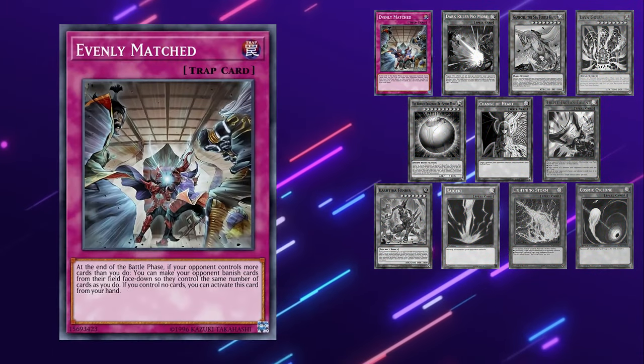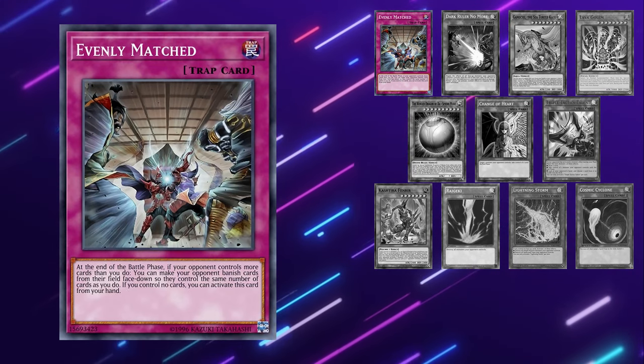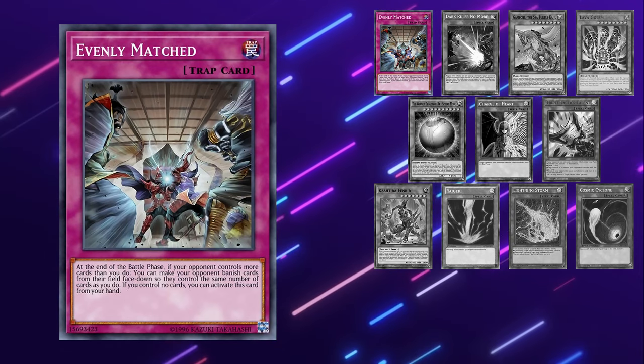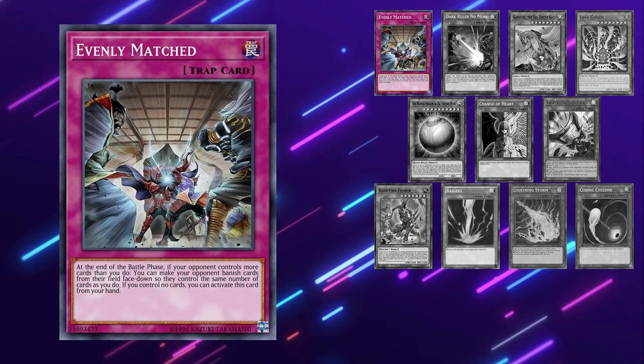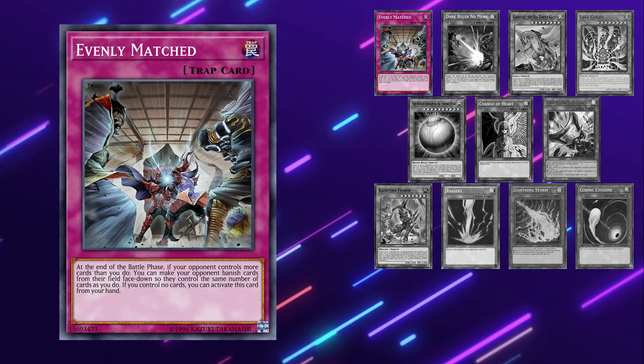Hand traps are not going to be as effective against Purely as other cards would be. In reality, board breakers have a much better time against the deck. Starting off with Evenly Match — in a situation where you're facing down an Xperia Purely Noir and both the field and continuous spells, it can be very nice. Most of the time they're going to be keeping the Noir, which shuts off a lot of the ability for the deck to recycle cards, but as is almost always the case with Evenly Match, you have to pair it with another card to get the most value out of it. Evenly also does absolutely nothing if their board is just Xperia Purely Noir, so keep that in mind.